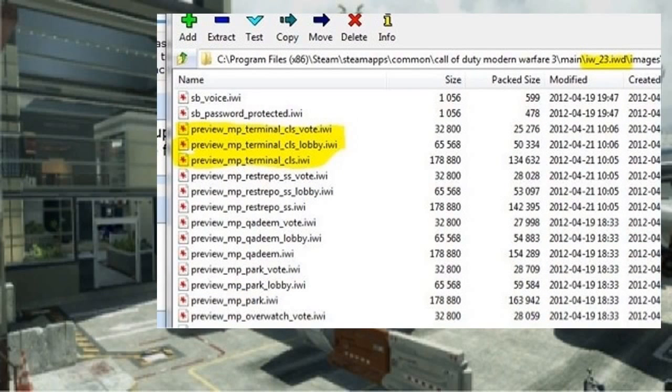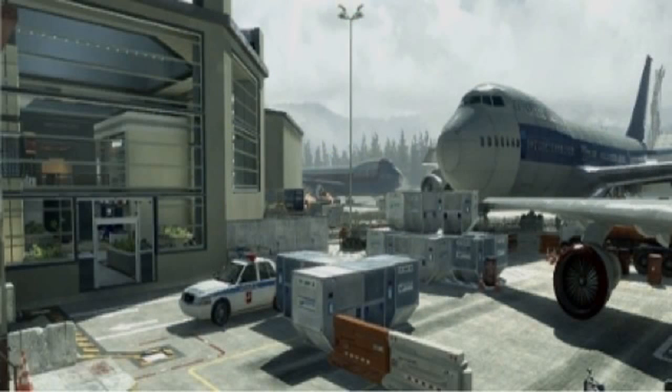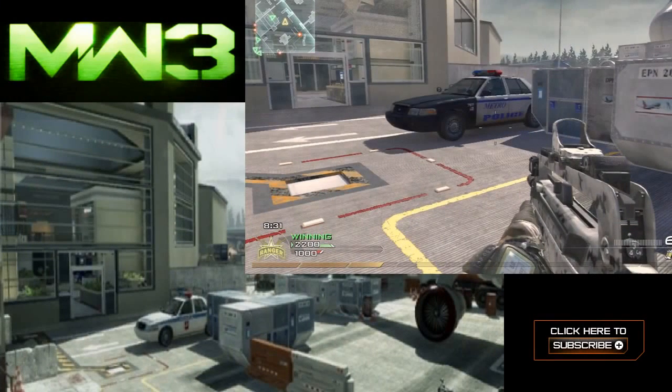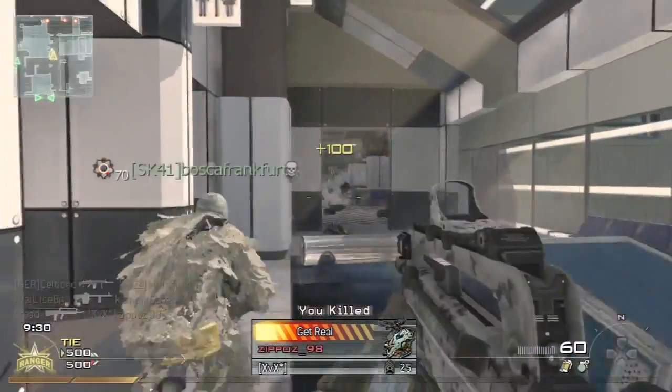Recently the PC files on the game were actually updated, and you can see on screen it says Terminal — they've got a vote screen, a lobby screen, and a loading screen. This is the actual loading screen you can see on screen right now. You're probably thinking isn't this just from Modern Warfare 2, but there are some slight differences. If you check out this image right here, you can see the lobby screen in the bottom left and a picture from Modern Warfare 2 in the top right. They do look quite similar — the main difference is that police car: in the Modern Warfare 3 version it's white, and in the Modern Warfare 2 version it's mainly black. Anyway, I'm just going to put some Terminal gameplay in the background and give you guys my thoughts.